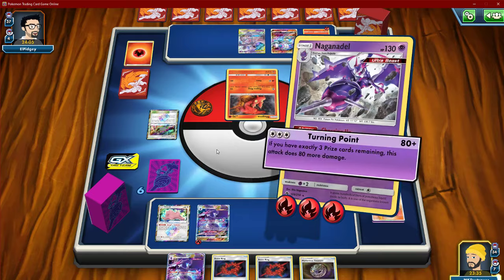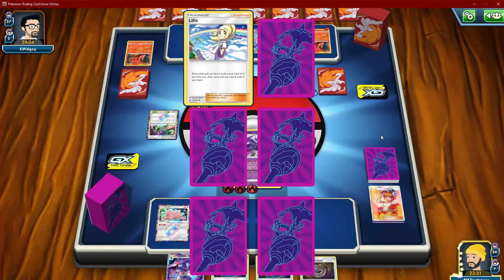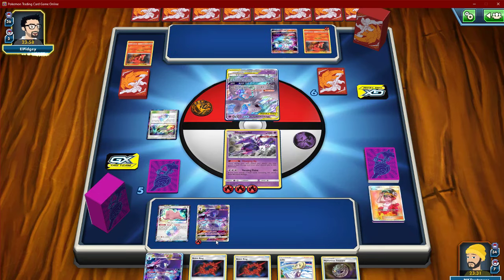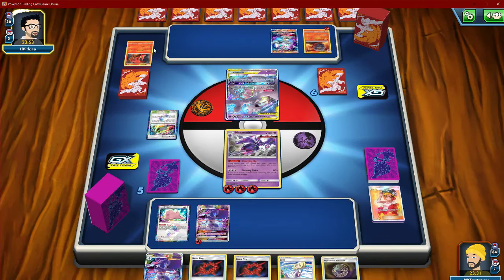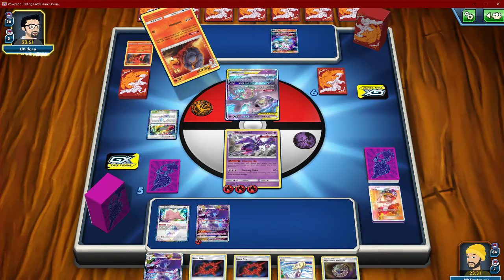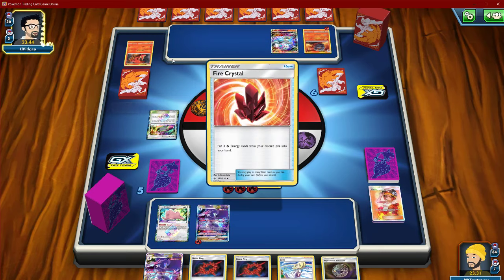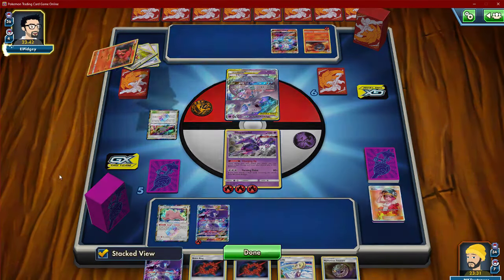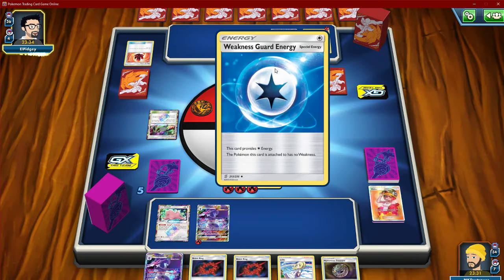We're gonna hold everything. Hit the Blacephalon — it's hard to be doing. Lillie. Mew2Mew. So, assuming he's playing a Magcargo — yeah — and then a way to search for the top three. I want to see what he's gonna do to draw the top card. Okay. Weakness Energy — okay, weird.